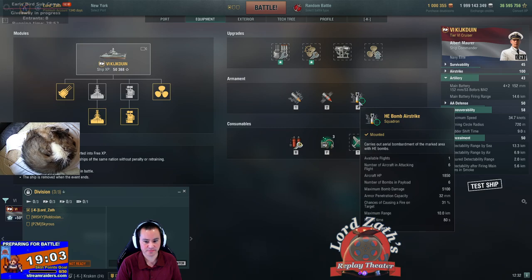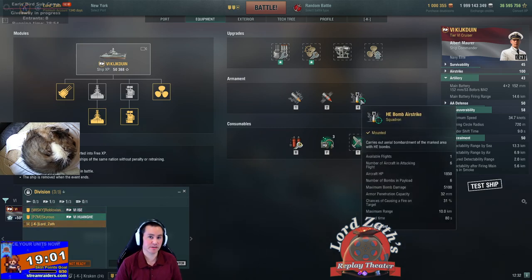Here it is. Note that the maximum range is like 10 kilometers, so you almost have to treat it as kind of like a torpedo. You're not going to use it unless you get close enough. But like most cruisers, generally speaking, you don't want to just try to get into range to use it because it gets you killed.